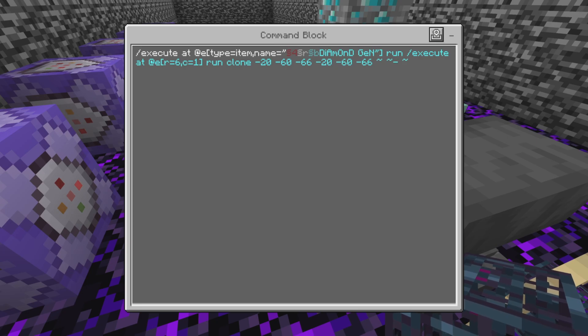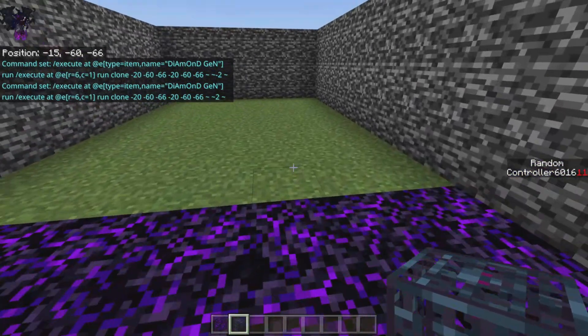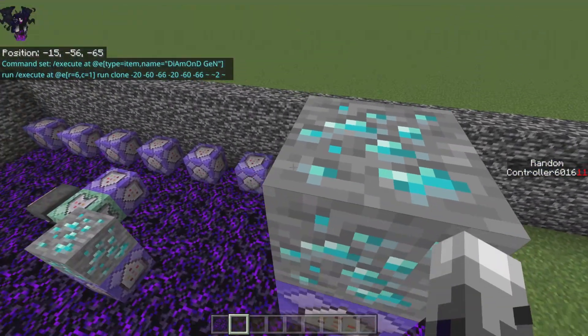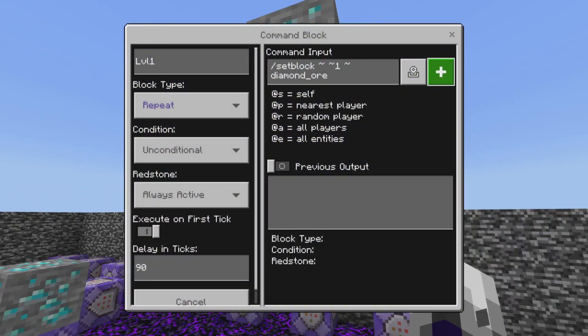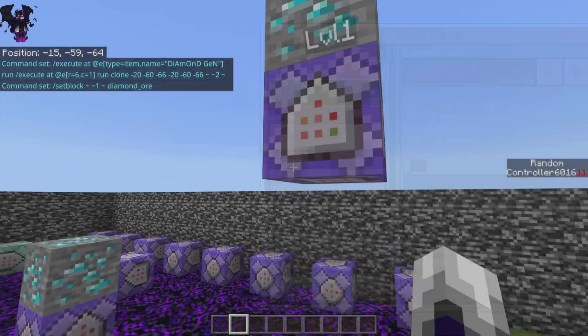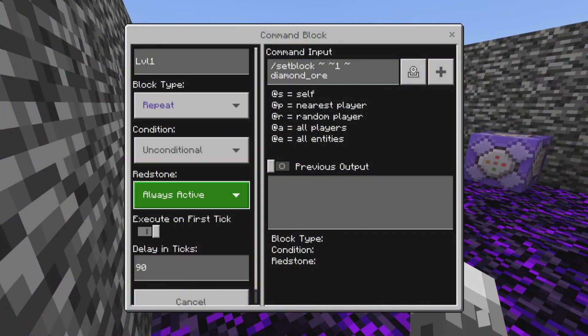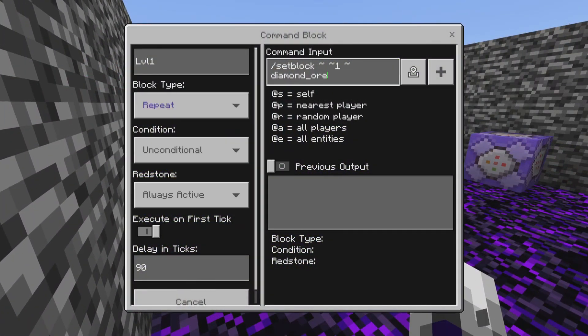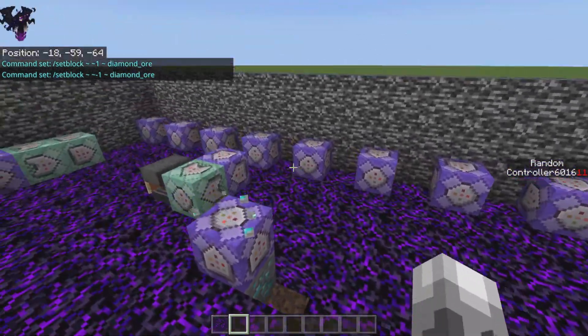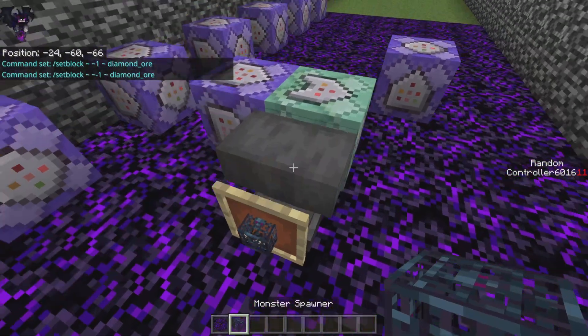On the third part you want to type tilde tilde minus two, or you could change it up and do something different. So instead of minus two we could do plus two, and if we throw it out it goes above our head. We could also change the way the ore generates.